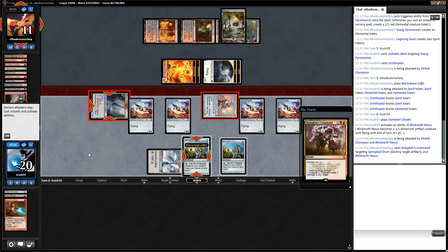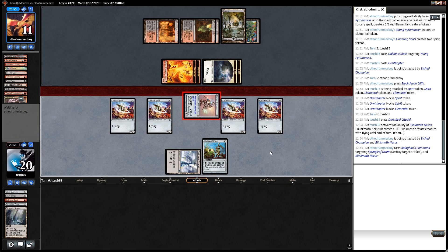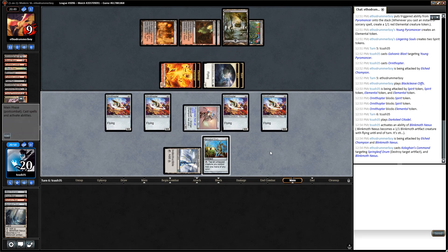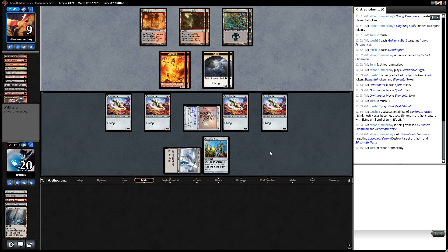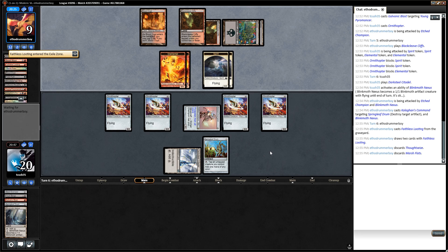Yeah, I suspected some sort of removal. I suppose that would have been reason to not attack with the Blinkmoth Nexus, especially with them having mana open. This Champion is more or less a freebie attacker, so perhaps it's just better to get in with him, especially now because I don't have three mana for Cranial Plating. If they didn't have it, it was a way to end the game faster — banking on them not having it is not worth it though.